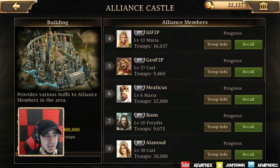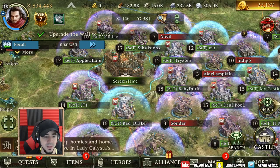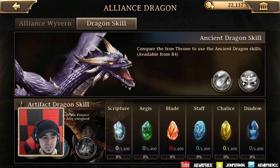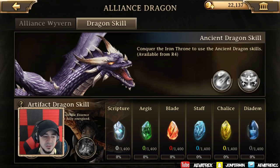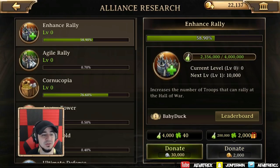The more people who join with higher tier troops, the faster it builds. Once your alliance castle is built you get an egg that hatches into an alliance dragon or wyvern. This wyvern has a lot of different skills — for example, troops of enemy castles in the affected area are bound by invisible shackles decreasing their offensive march speed. There are many different skills you can unlock.